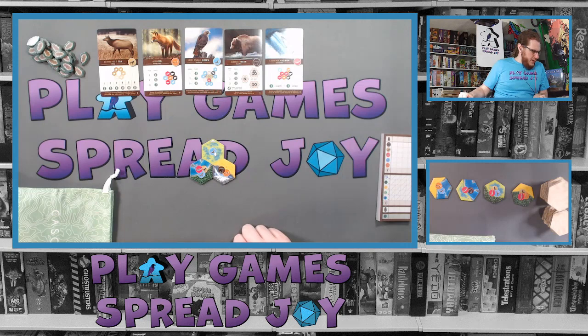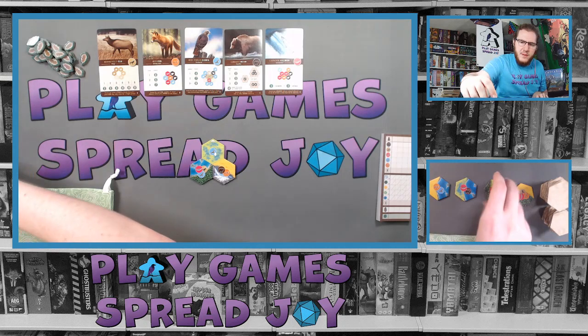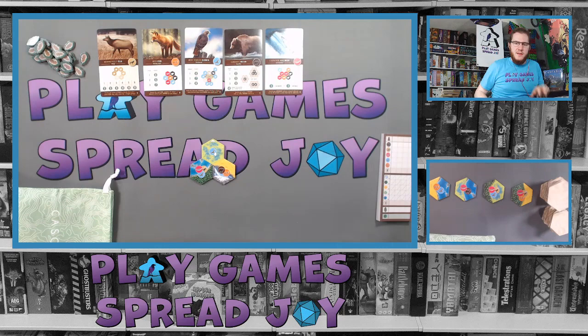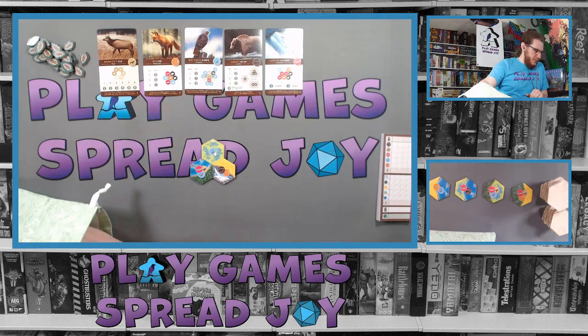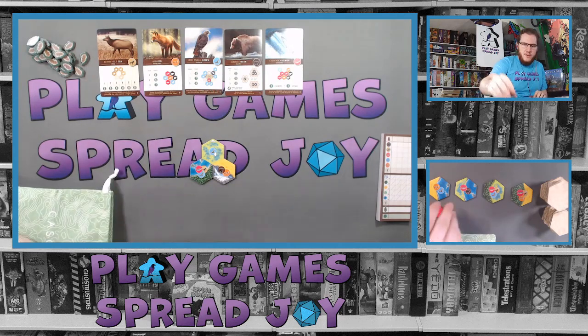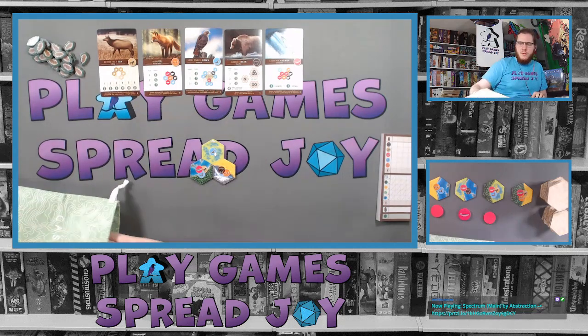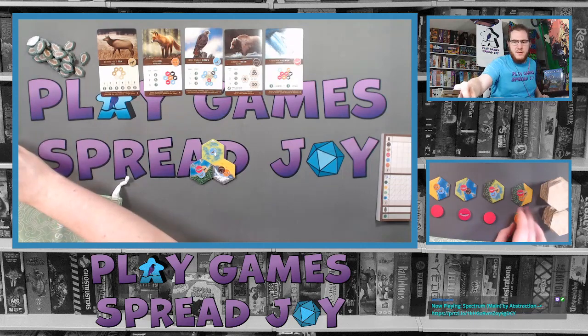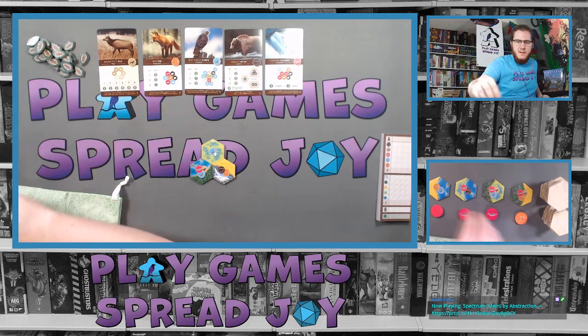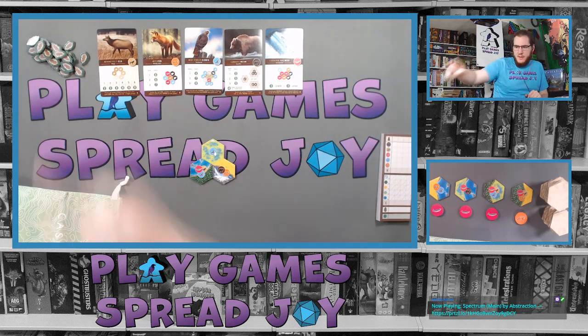We got our four habitat tiles out. Let's do some minor turning so they're at least relatively face up. We're gonna draw four random tokens from the bag and pair them in order with each of the four tiles. There's a fox, salmon, salmon, salmon. Place the nature tokens within reach — done.